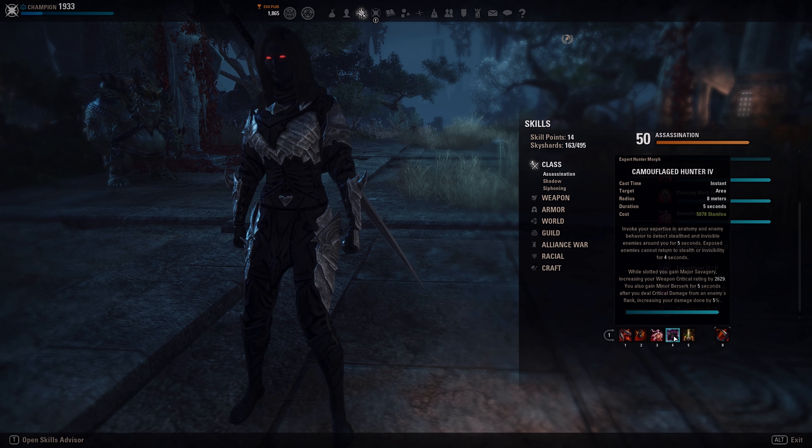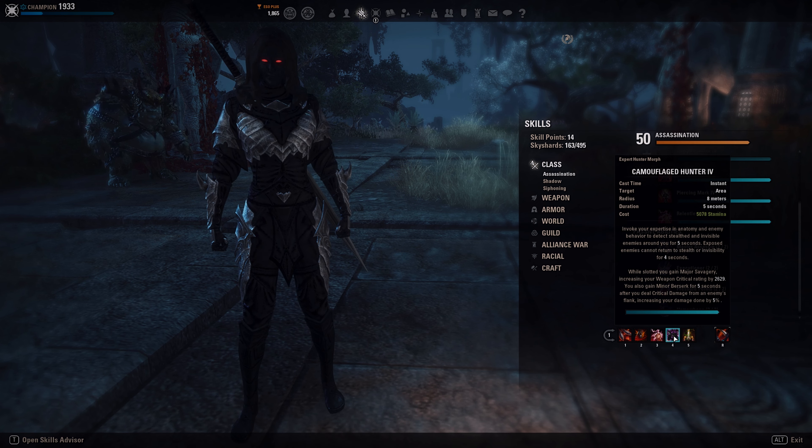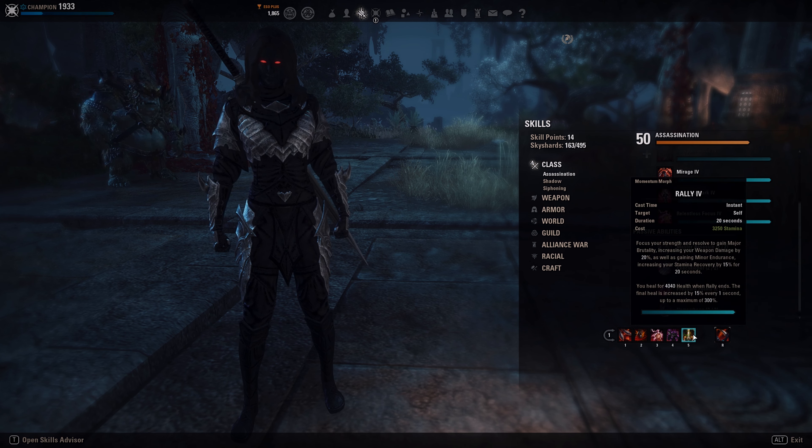We also get Minor Berserk when we deal critical damage from an enemy's flank. On Nightblade you want to flank your enemies because you get more penetration against them. Rally is here for Major Brutality and Minor Endurance. I don't like Forward Momentum since we have another source of snare removal if you want one.